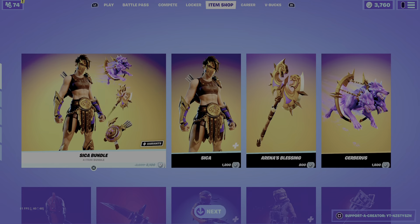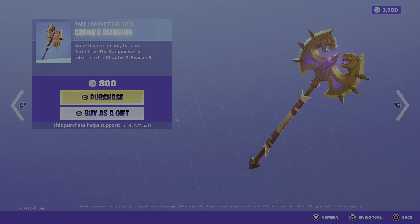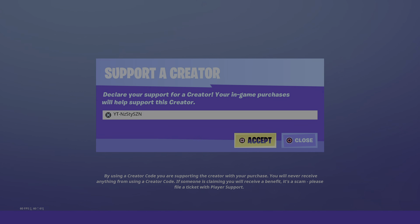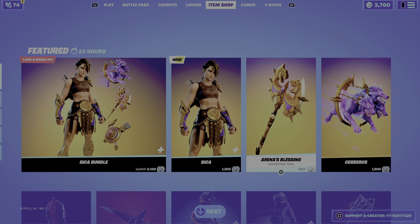If you guys do cop anything, even if you don't get the skin, I would recommend getting the pickaxe if you can — it is 800 and it's very clean. Don't forget to use code YT-NastySusan in the Fortnite item shop. Thank you so much for tuning in, stay home, stay safe, and catch you in the next item shop video.